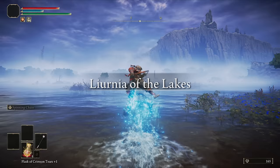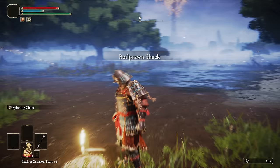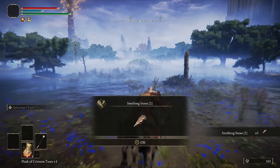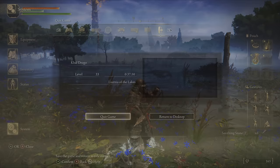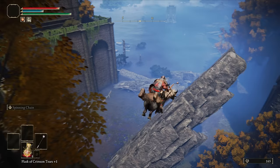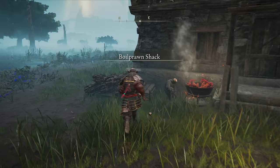Back to the Gate Town Grace for another route. Ride southwest across the lake to get to the Boiled Prawn Shack. Light the grace here and from it you should see our next stop — the gazebo by the lobsters. Grab the smithing stones here and jump out the back to quit out and avoid getting sniped. For our last stones, back to the Academy Gate: jump off the side onto this rock and to the gazebo to the west. Now back to the Boiled Prawn Shack for our weapon.